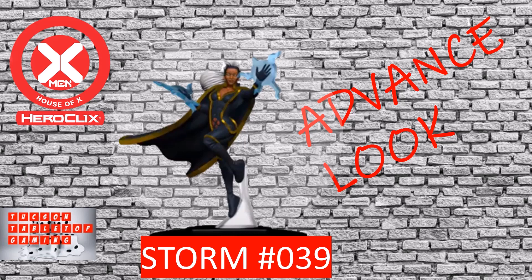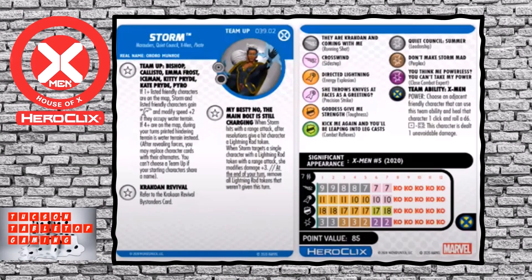Thanks for joining us today for this advanced look at Storm number 39 from the upcoming House of X set. Storm comes in with a seven range target for 85 points. She has the X-Men team ability. We're going to take a closer look at two of her traits. The third trait she has is the Crocoian Revival, which we'll review in a separate video, but know that it allows you to bring back lower point X-Men figures when they die.